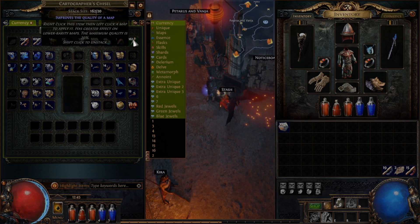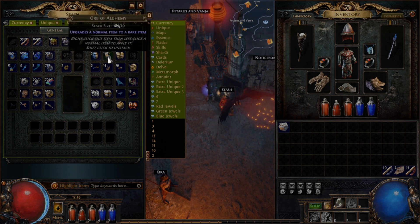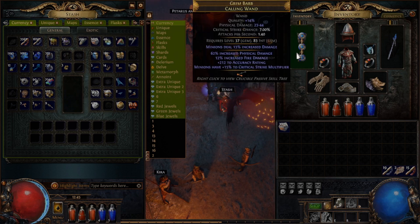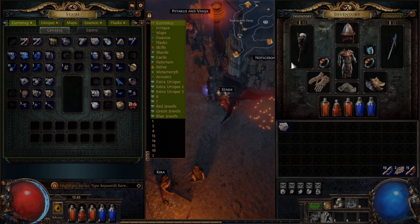A Cartographer's Chisel improves the quality of a map — maps are endgame content that you'll be doing much later. A Regal Orb upgrades a magic item to a rare item, so blue to gold. An Orb of Alchemy upgrades a normal item to a rare item, so white to gold. A Chaos Orb reforges a rare item with brand new random modifiers — it'll take an existing one, like our Grim Barb Wand, and give us all brand new modifiers for it. A Divine Orb randomizes the numeric values of the random modifiers on an item — so our Grim Barb's 12% increased fire damage, for example, would be randomized.